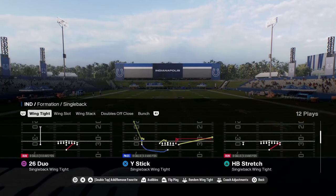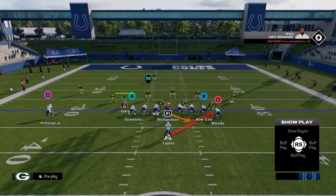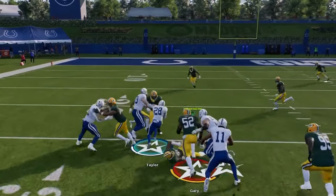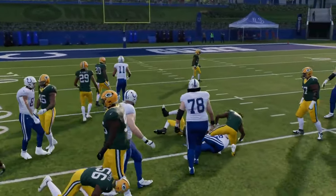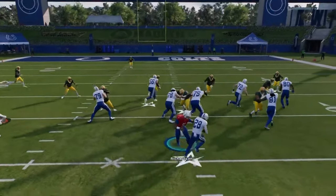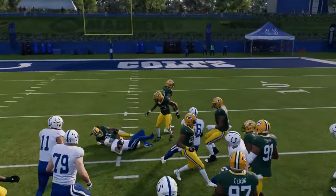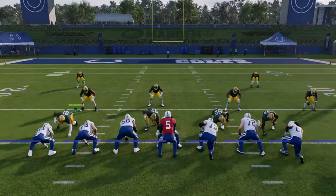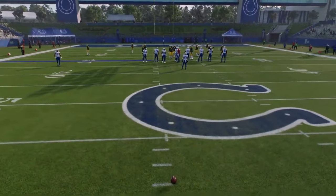You have this wing tight — this is a really good red zone formation. You have the stretch. You're just going to playmaker that stretch to the left side. If you need to get a couple of yards on the ground, this is a great formation to do that in because it's very difficult for the defense to shoot this run. You're going to be able to get easy yardage, especially inside the five yard line.